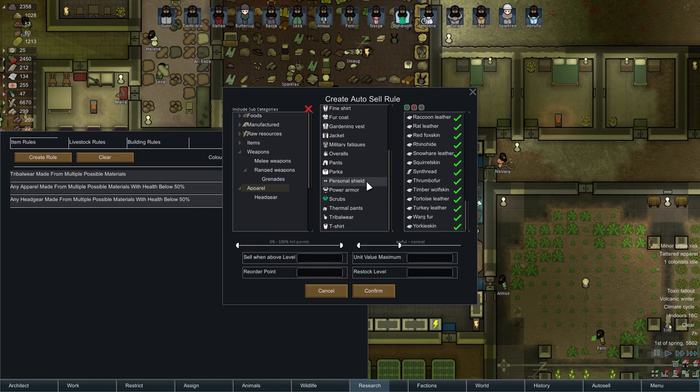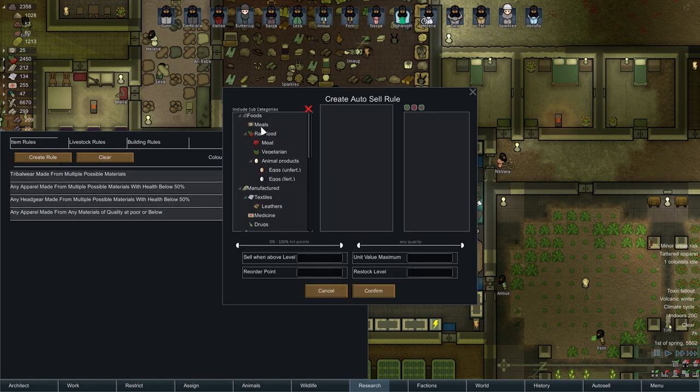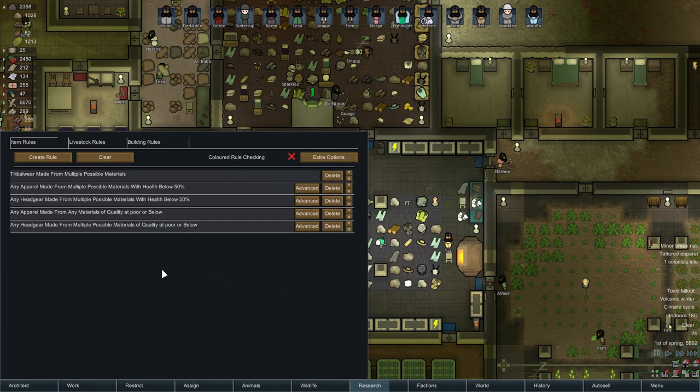Except there are a few things I don't want to allow. I have to have it as big as 'any apparel,' which is a shame because I'd like to disallow getting rid of helmets, personal shields, power armor, that sort of thing. But if it's awful to poor, then get rid of it. Then we want to create a new rule — I want to get rid of any headgear made from any material whose quality is awful to poor. There we go.